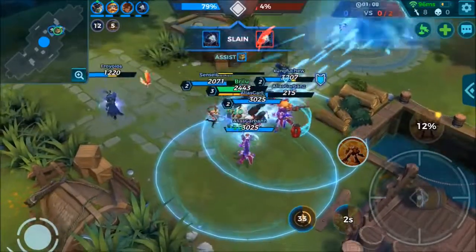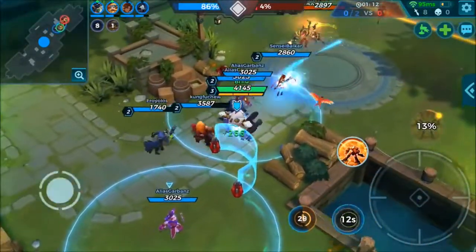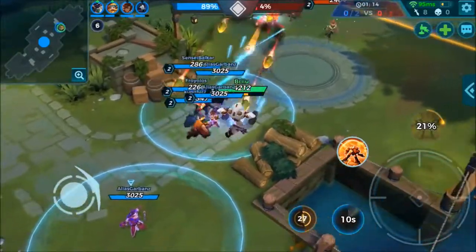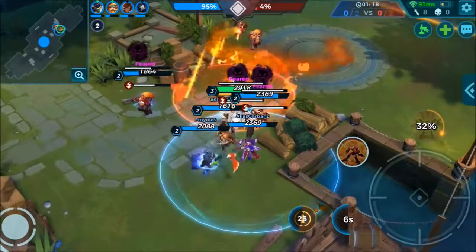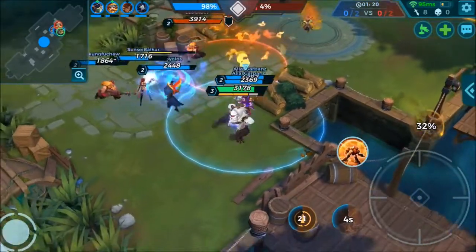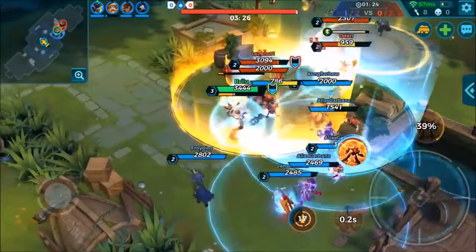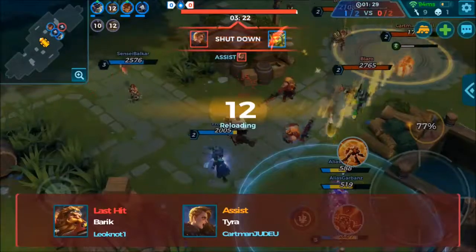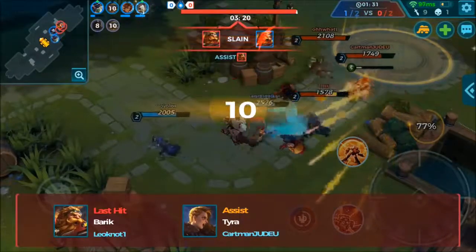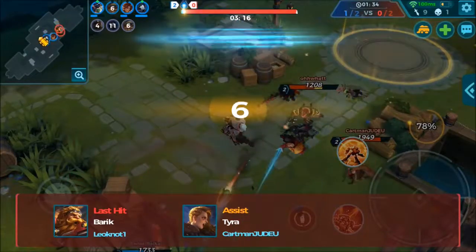Tip number six: group up with your team. If you guys get wiped, don't just trickle in one by one and try to 1v6 the enemy team — that will never work. If you all die spread out, wait for each other, then group up and attack the point together. Hopefully they'll add a group-up button in the future.